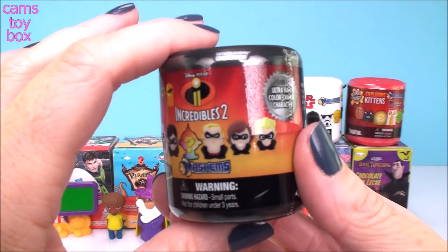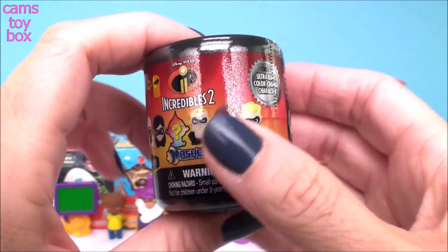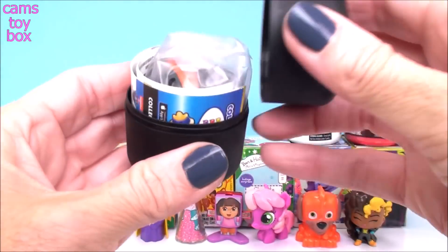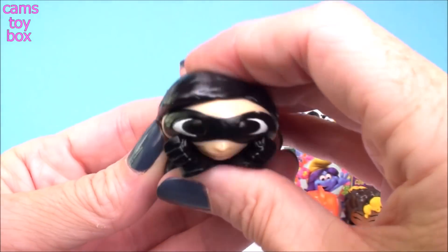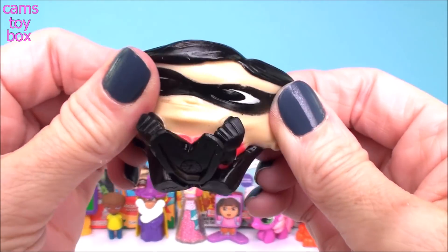Next is an Incredibles 2 Mashems surprise. There's a mystery color-changing one to try to get. We got Violet, and she's also super, super squishy and even a little stretchy.